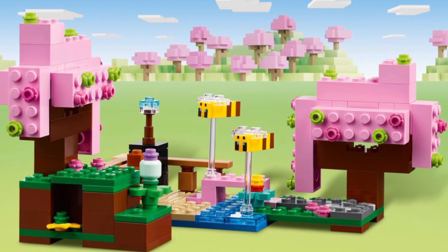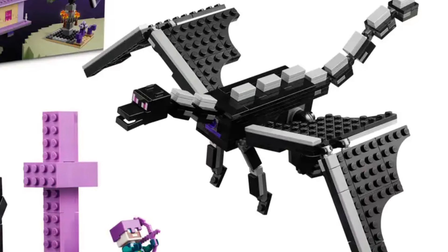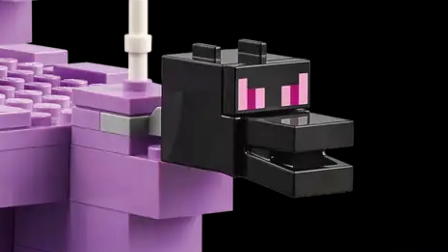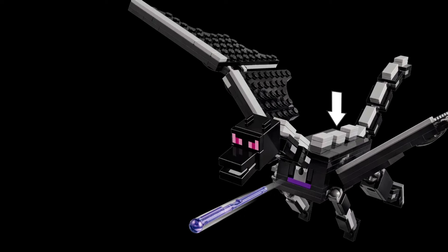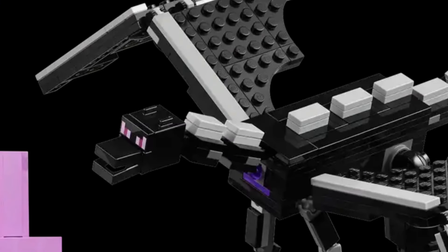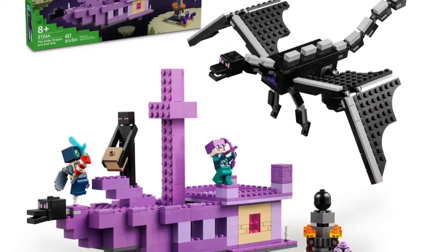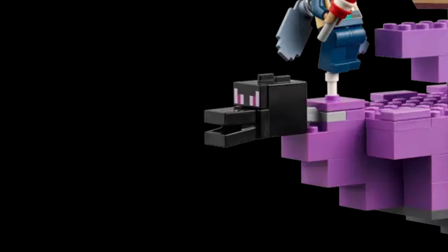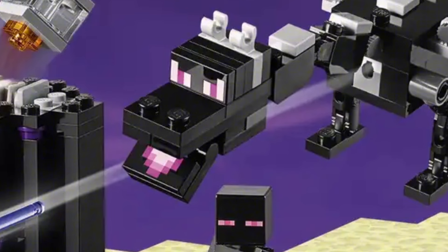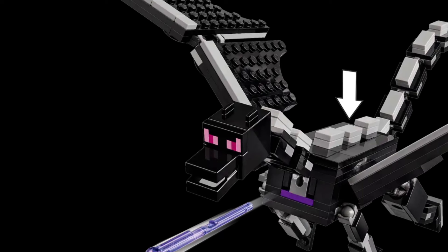Finally, in spot number 1, we have the Ender Dragon. We have had two other iterations of this minifigure, but this is by far one of the best — it's definitely the best one for a headpiece, because it's got a full moulded face. This really shows how LEGO Minecraft is progressing and making itself better over the years. When you look back to 2014, it had a fully brick-built head, but it looks a bit odd. Then 2020 — we don't talk about that. And now, 2024, we have a full moulded headpiece, which just looks amazing.